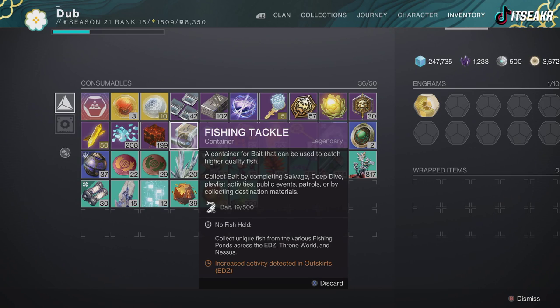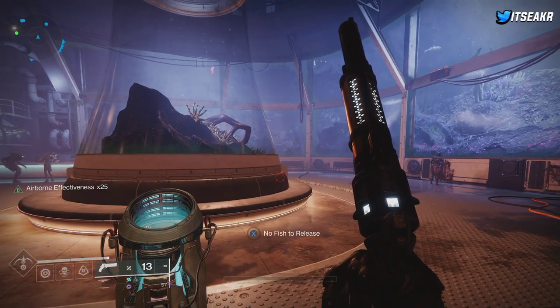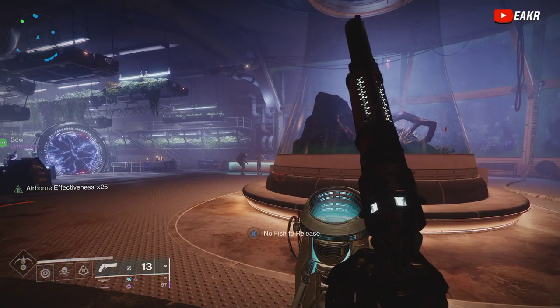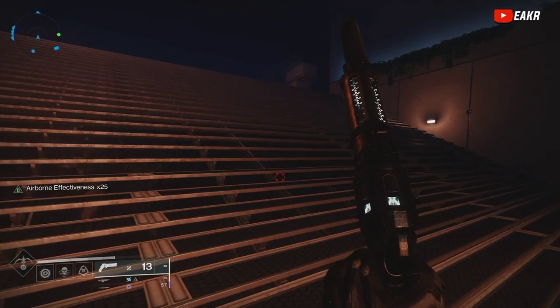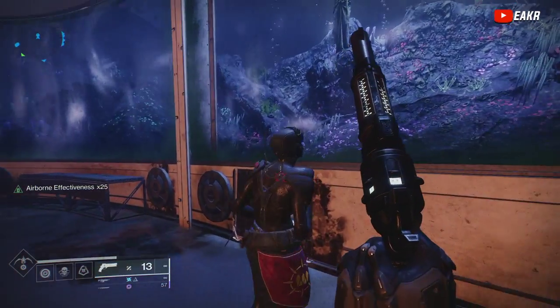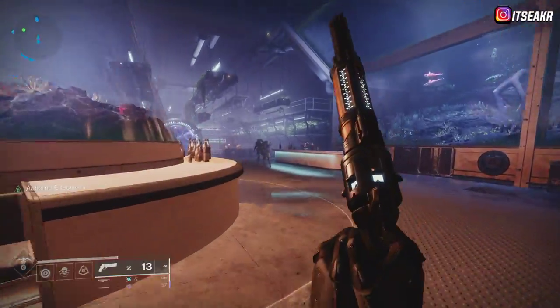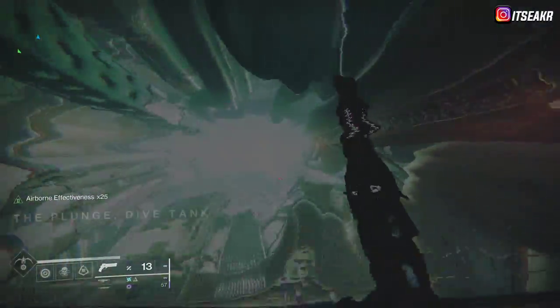When going to the EDZ or wherever is popular, find a spot where people already have the bar partially filled and there's no public event coming. When a public event starts, fishing goes away, which makes it harder if you spawn somewhere and the event is starting. Also, if there are not two to three people already fishing when you get there, I'd recommend leaving and finding somewhere else — otherwise you're just wasting bait.